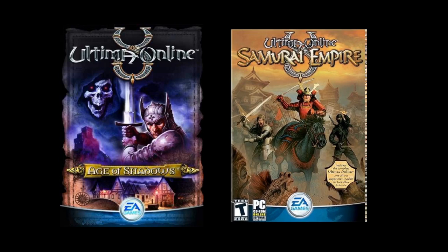Necromancy has a spell called Vampiric Embrace, which allows you to turn into a vampire, with various advantages. Shortly after — about a year later — the Samurai Empire expansion came out in November 2004, and that introduced the Bushido skill, which allowed your character to take on aspects of a Samurai.